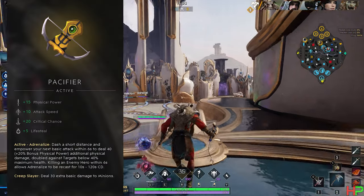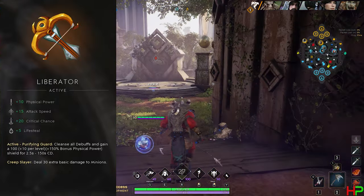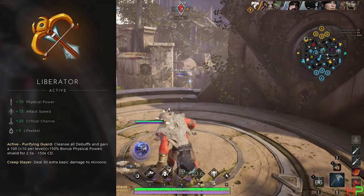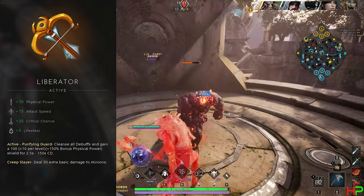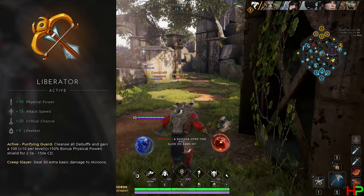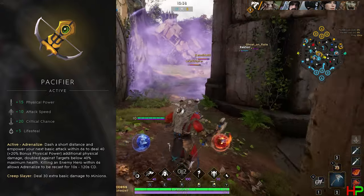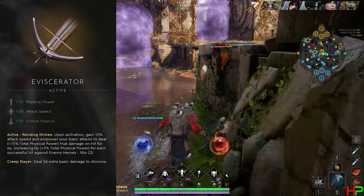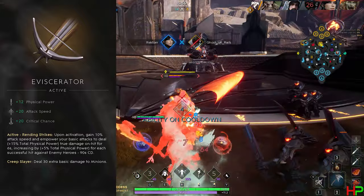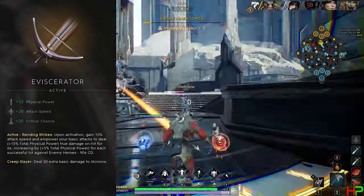Marksman crest options are Pacifier, Liberator, and Eviscerator. My most picked — and the one I would choose — is Liberator, purely because in this economy of CC you can't have too many cleansers as arguably the squishiest, least-escape-option role. It can cleanse anything from a Kalari mark to Countess's ultimate, so you can just walk away and continue shooting. The shield is an added bonus too. Second would be Pacifier, as the little hop can be really useful for dodging abilities, closing a gap, or escaping — and the fact that it can be reset is a neat bonus. Last is Eviscerator, purely because it offers no escape or self-peel option. It's better suited if you're playing in a group and always being peeled for. If you get caught out or CC'd when you use it, you are probably dead.